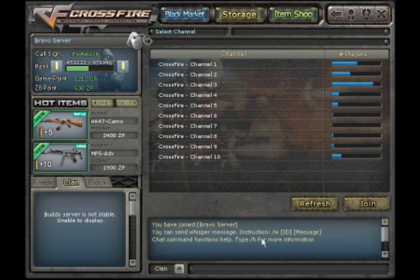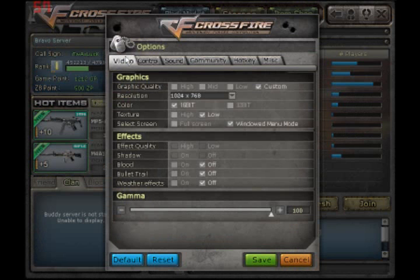I'm ItWasLuck and this is the first segment of Get Better Fast on Settings. In Crossfire, it's best to just get used to all the settings there is — help your game run smoother and switch things up a bit.